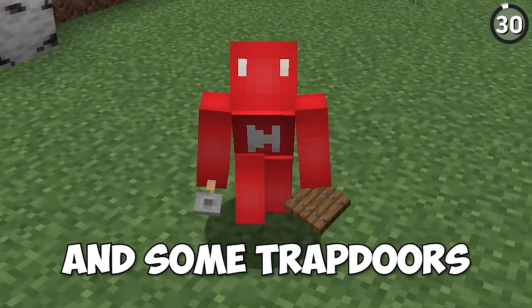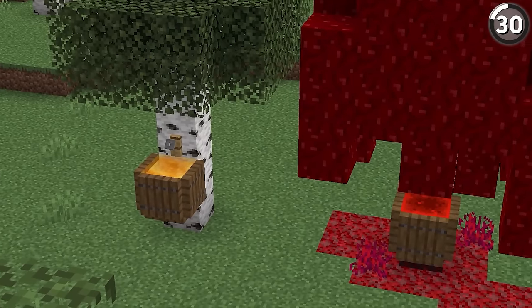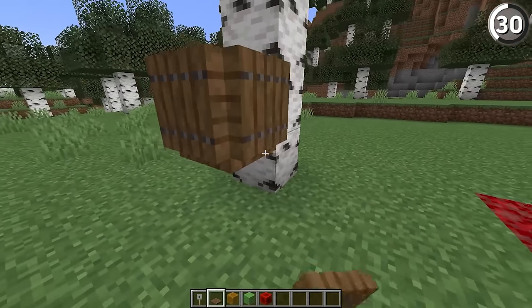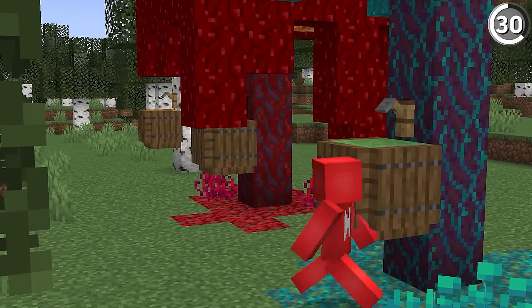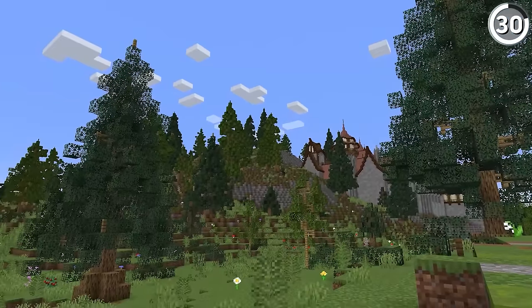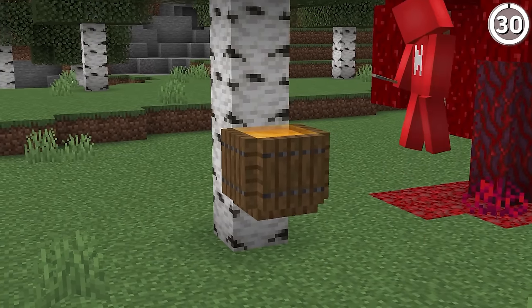With just a tripwire hook and some trapdoors, we can add a convincing tree tap to your trees. From that point, it's up to you to choose what kind of sap you're collecting — whether that's using a honey block next to a birch tree for tree sap, or a redstone block with a crimson tree to look a bit more sinister. For such a simple idea to pull off, this really is creative, and it won't take up much space either.